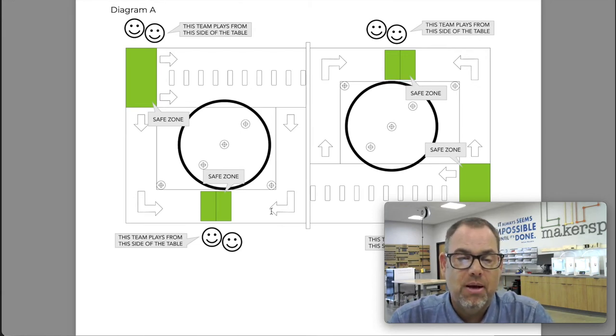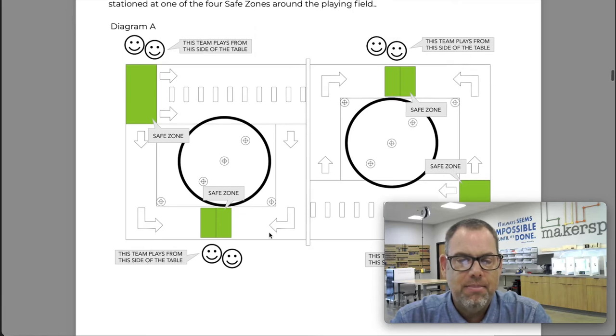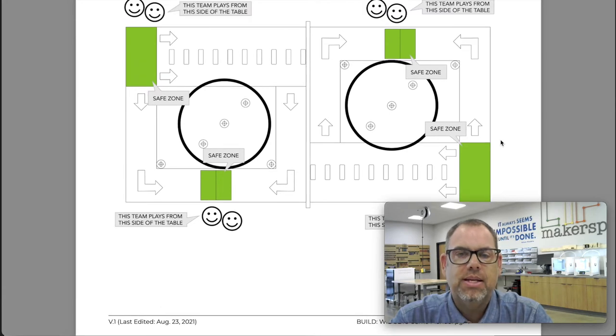But it's going to be just a little bit different. This year there are going to be four teams playing on this field at the same time. On the left side of the table, on one Race Against Time mat, there will be two teams playing as an alliance. On the other side, there will be two teams playing on their own mat. Looking at Diagram A in Section 2.1, you can see two teams on the left and two teams on the right. Each team is stationed on a safe zone — I've marked those in green — and there are two small safe zones and two larger safe zones. Each team will choose their safe zone where they start and play the match.